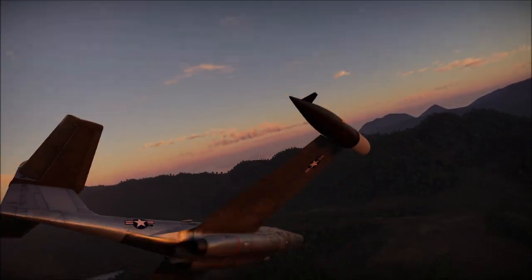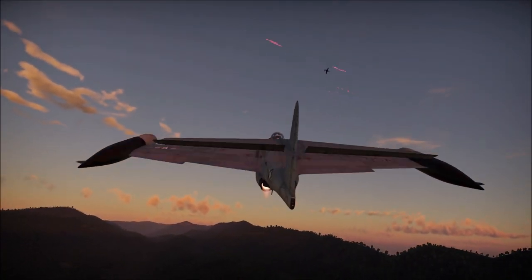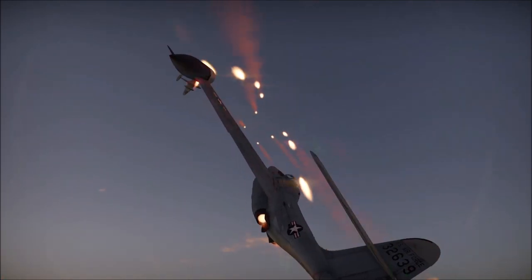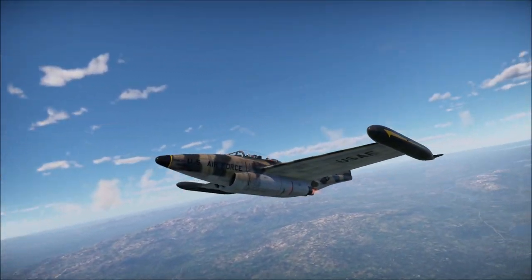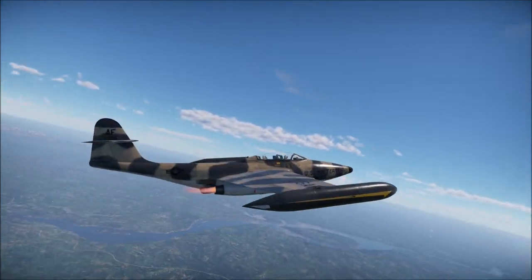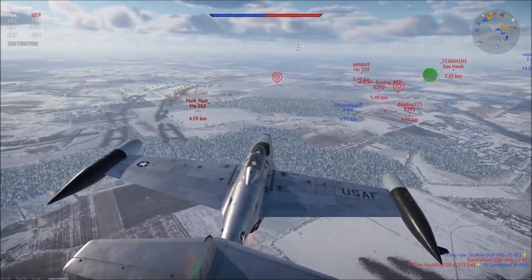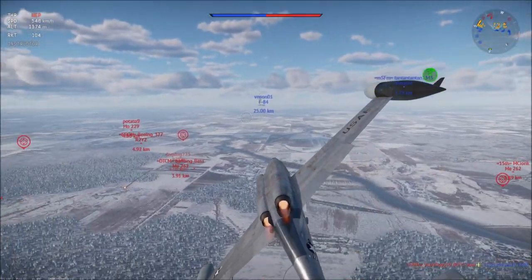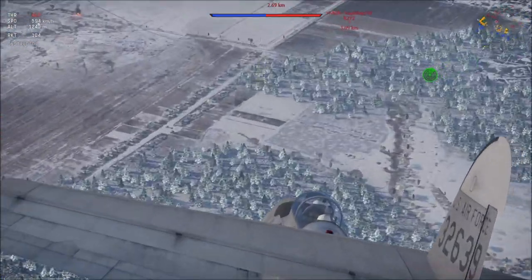Now for the differences between the F-89 variants. The F-89B is lighter, weighing about 1,000 kg less than the D variant. The D also has heavier wingtips owing to the large amount of rockets stored in them. As a result of this additional weight, despite having stronger engines, the D variant is slower to accelerate, turn, and climb, but still has a marginally higher top speed than the B model. The most obvious difference comes from the armament, with the B having six rapid-fire 20mm cannons and the D having air-to-air or air-to-ground rockets.